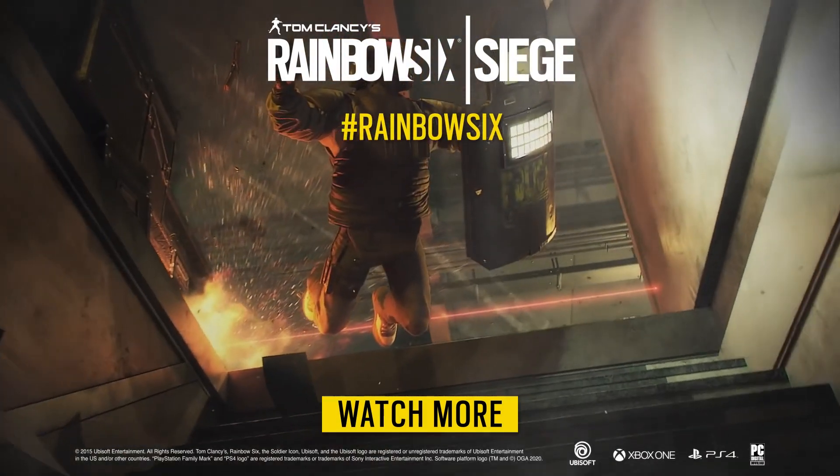Everyone will progress and collect rewards on the free track. You can access the Premium Track for 1200 R6 credits, which will immediately grant you Sledge's SI Light Set. Upgrade to the Premium Bundle for 2400 credits and skip ahead to immediately unlock Hibana and Caveira's full uniforms. Year 4 Pass holders receive a 30% discount on all Battle Pass prices and a 30% boost on Battle Points earned.